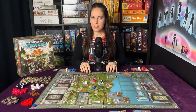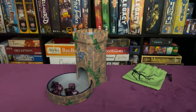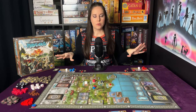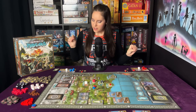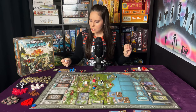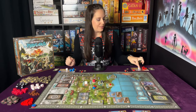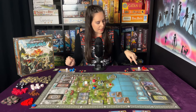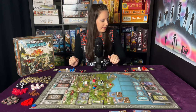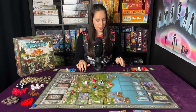Let's play Champions of Midgard. We've got a classic red versus blue situation going. For the blue side we have Ullr the Mersurker, and they gain one glory each time they roll one or more two-hit results in a round of combat. On the red we have Guilfur the Seaworthy, and Guilfur does not pay when visiting the merchant ship. We each start with a swordsman, a food, a wood, a coin, and a favor token.